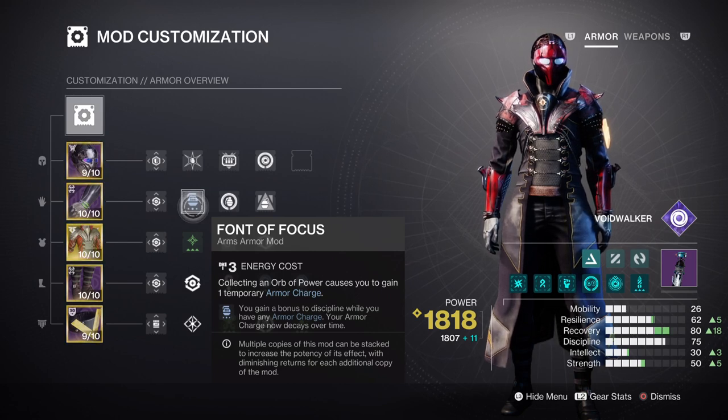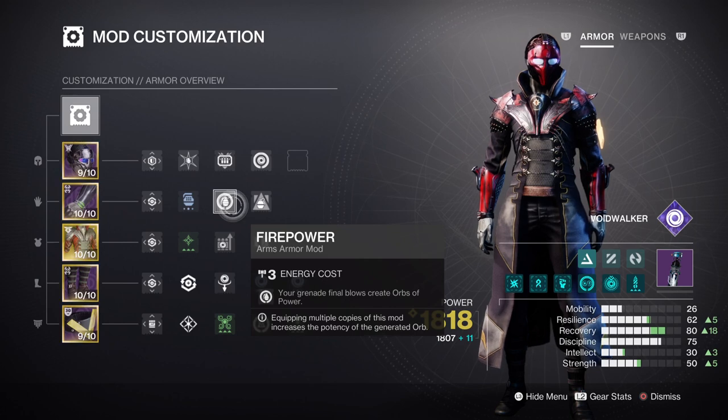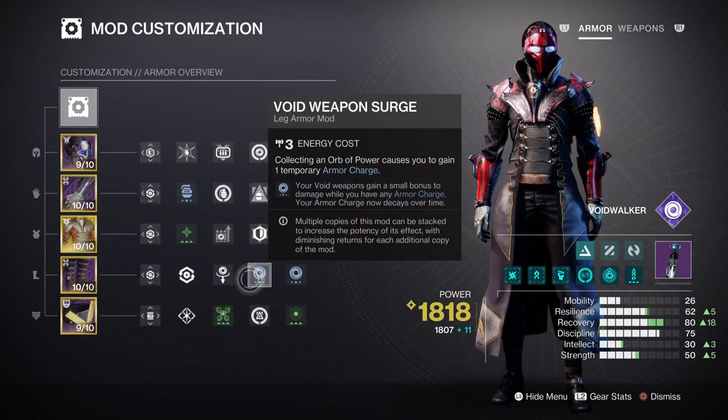After that, you are left with armor charges to deal with, so having Charged Up will expand how many charges we can carry at once. Having the Firepower and harmonic or void Siphon mod will further help with creating orbs at a faster rate. Reaper is also recommended alongside Powerful Attraction mod, as both of these will allow easier access to fire off orbs. All of this will be built into the void weapon surge mod times 2, which provides a 17% damage boost for as long as we can keep our charges up.